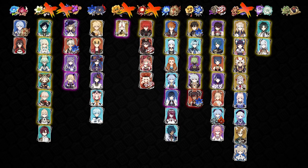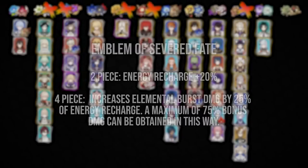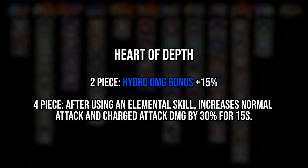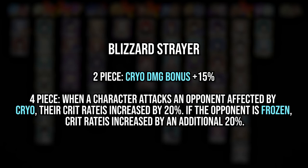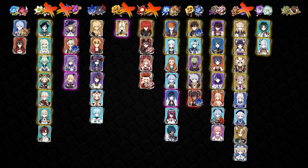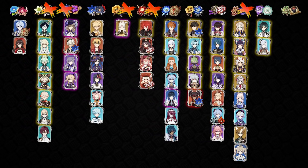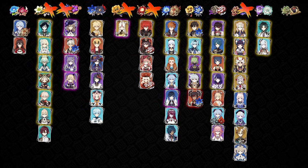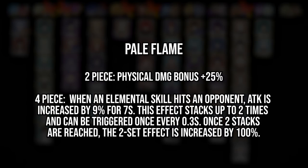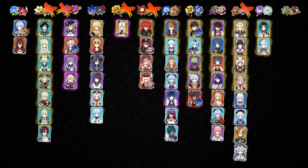We have all known for quite some time that the Emblem of Severed Fate domain is by far the most resin efficient domain in the game pretty much. It has strong competition with the Peak of Vindagnir with the Heart of Depths and Blizzard Strayer set, but that kind of depends on who you're trying to build. So realistically, if you're looking to spend your resin as efficiently as humanly possible and maximize your usage of the new strongbox, you're going to be spending most of your time in domains like the Emblem domain or the Blizzard Strayer domain.